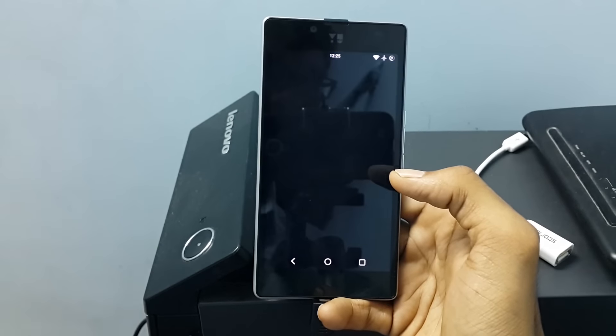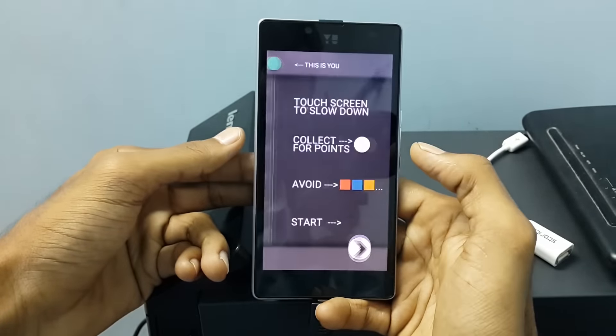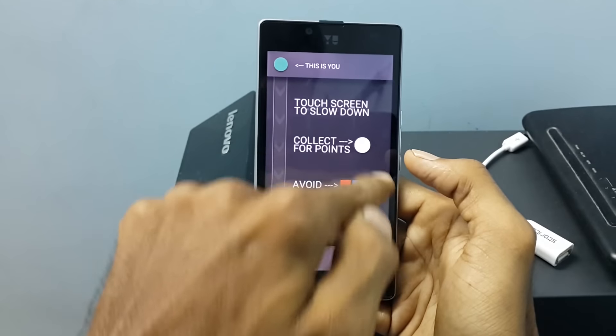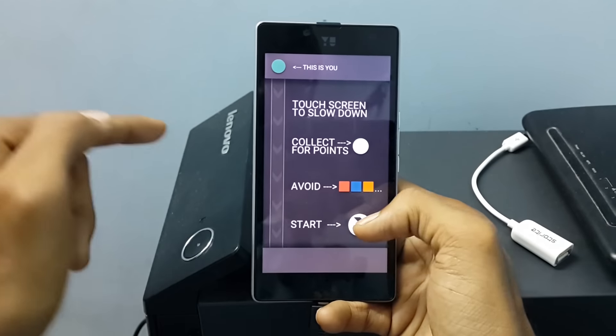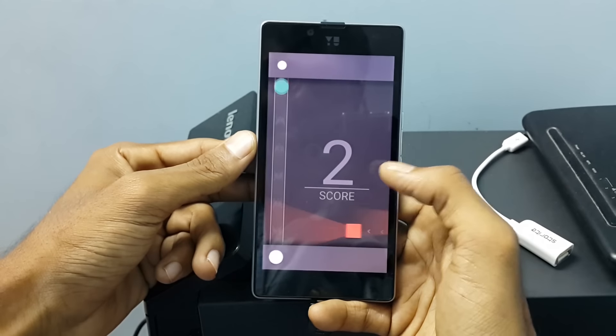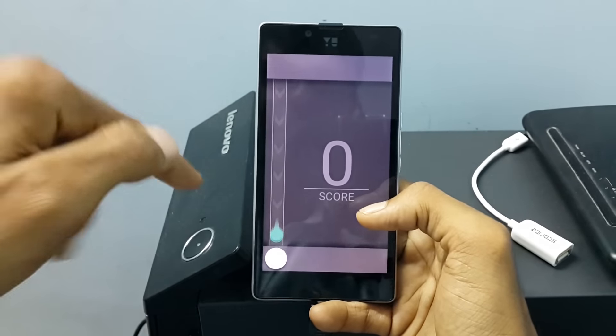That's Ping Bong — nice names. So let's play this game. Here, touch screen to slow down, collect for points, avoid the obstacles — the colored ones — and start. We need to touch to slow down. And even the music is superb in this game.